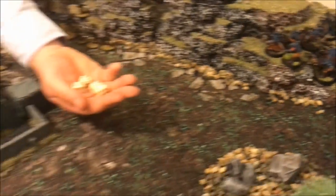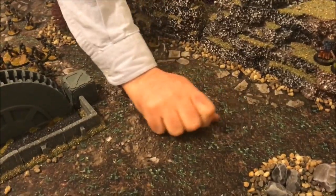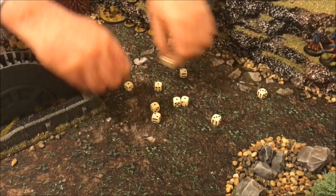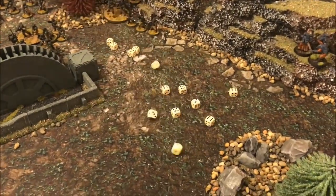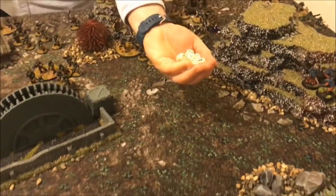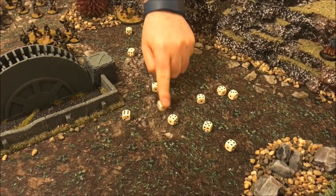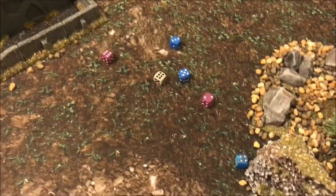Grange fires the Quad Launchers at the wounded Hybrids: 4D6 shots because they're Cadian, rerolling hits, getting 13 dice needing fours. Not as many hits as it looked — needing threes to wound. Seven wounds. Seven saves needed at fours: lost three of them. Then the other Quad Launcher fires 18 shots needing fours with rerolls at the Hybrids — 13 hits total. Needing threes, 11 wounds. 11 saves at four-plus — five saves made, but the whole squad is wiped out.